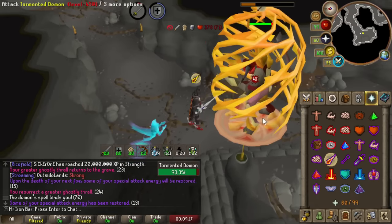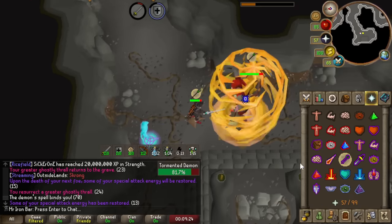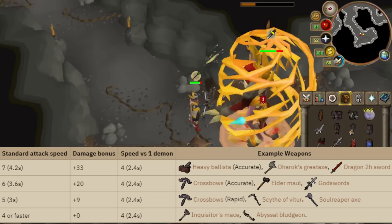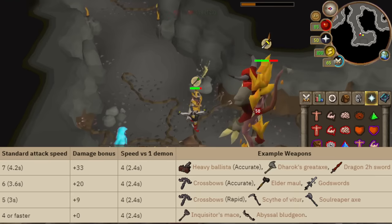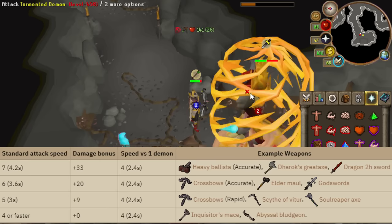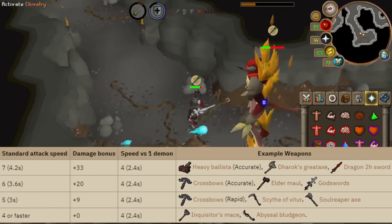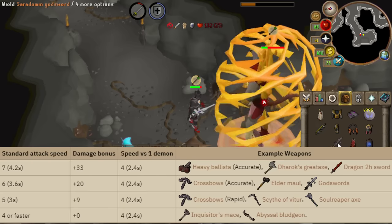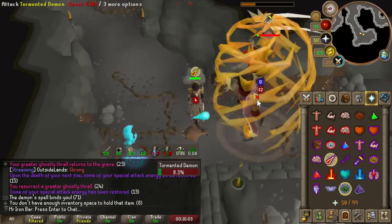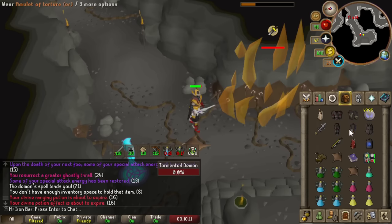After day two, people figured out a special mechanic with the new Tormented Demons when the shield drops. When the shield drops, you have one attack — if it's a heavy range weapon or a crush weapon — where you'll do bonus damage on that hit. For example, using a Ballista on Accurate does 33 bonus damage, and using a Dark Axe on Crush after the shield drops also does 33 bonus damage. The slower the heavy range or crush weapon, the better the bonus damage. That's really good for rewarding you for paying attention. 81 with the SGS — let's go!